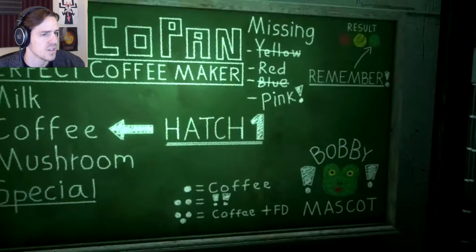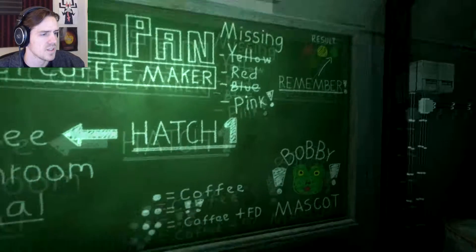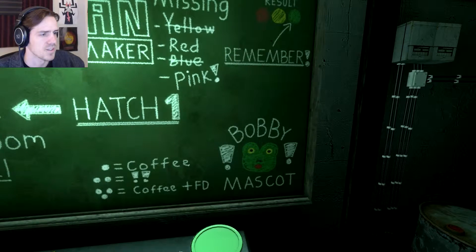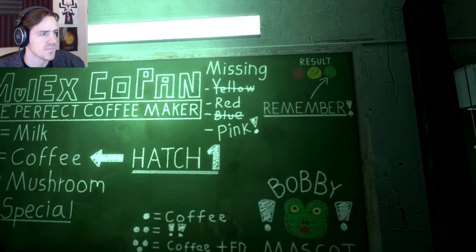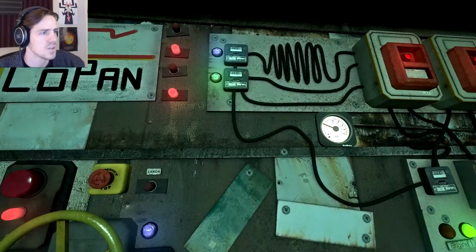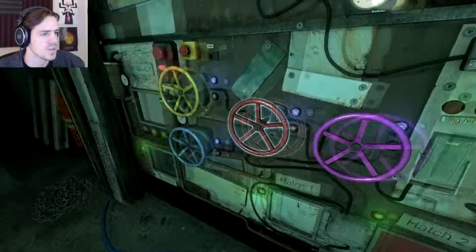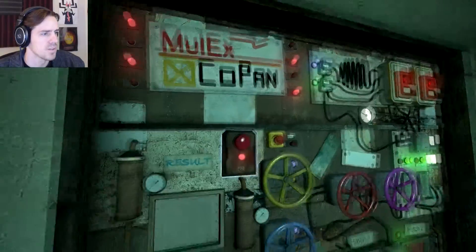But special! Pink has an exclamation mark on it. Bobby mascot has exclamation marks on it. Remember, remember, 5th of November. You guys are beeping. You guys are all blue. You're at level 1. Any other tiny buttons? I'm not seeing anything. Go!